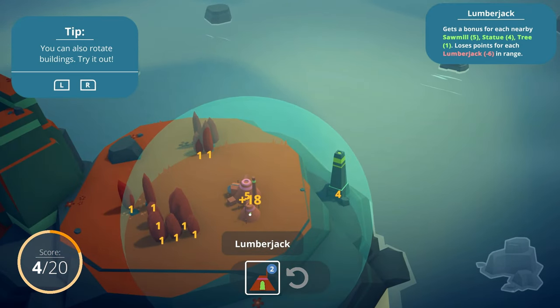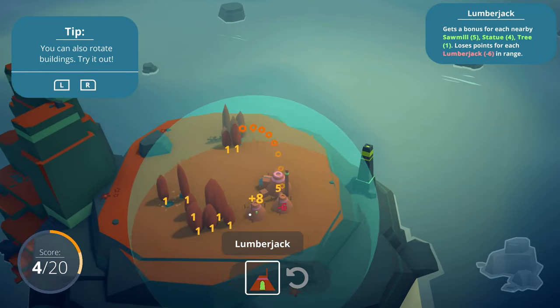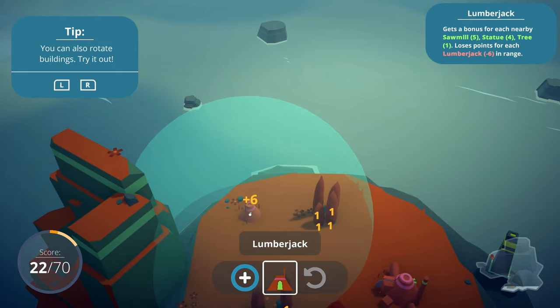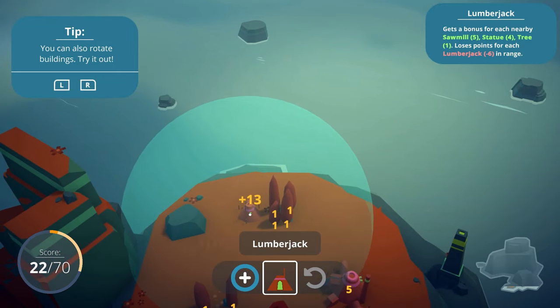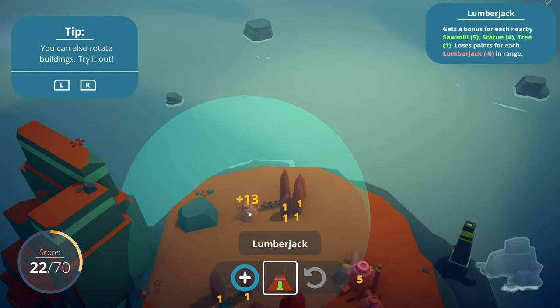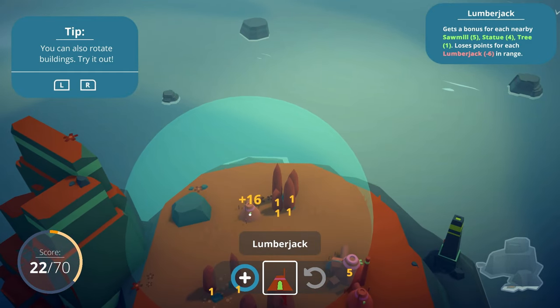I can't put another sawmill, so I'll just put that guy right there. Lumberjack. Nice pointage! I'll put him right by there. And this guy - where would he be best? We've got 70 points now to get. So it's an ever-growing game. I like it - keep him away from there. It's 16, I think 16 is about as good as we can do there.